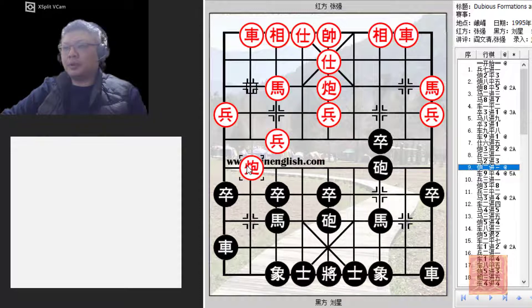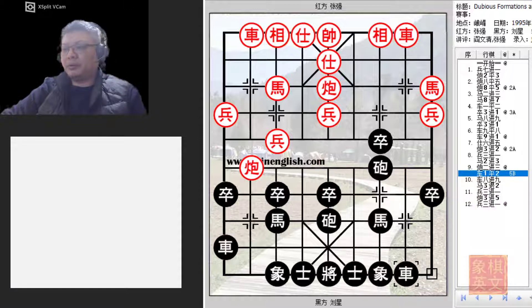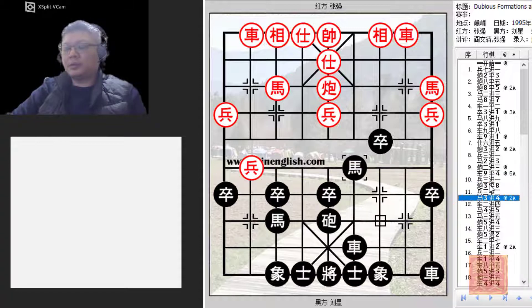Red countered very nicely with this seemingly unusual move. R9=4 was perhaps the best option for black. R1=2, E3+1, etc. were not viable. This would be red's very powerful technical combination. H3+4 to develop the horse to try to attack further. This pawn would become a major threat — one of its obvious targets would be this horse. But this pawn cannot advance, this horse was relatively safe, so the red pawn would be of better quality than the black pawn.